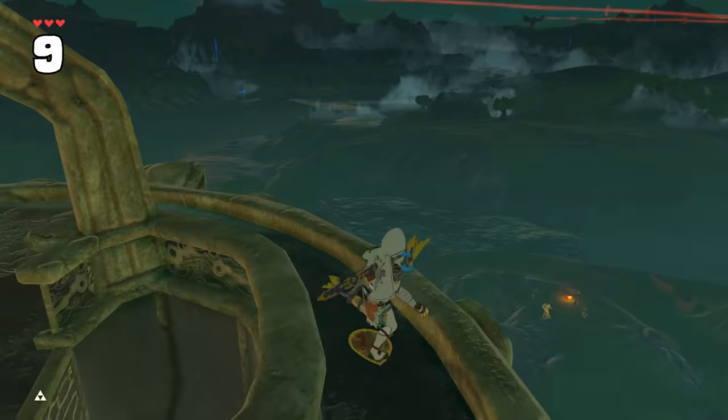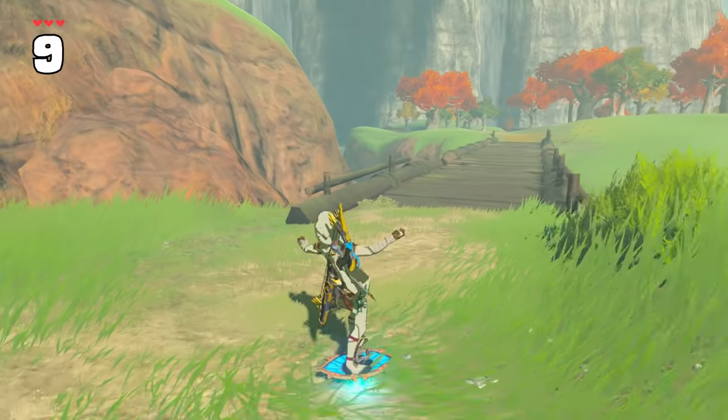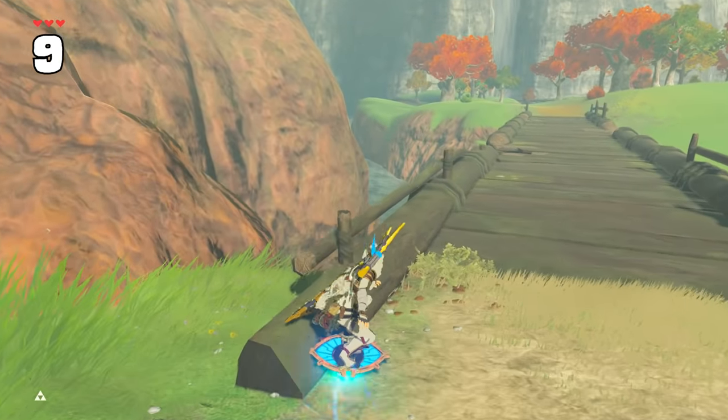Small curbs such as the edge of towers or the guard rails of Sokala Bridge rapidly accelerate Link when sliding against them with a slick shield. Tony Hawk would be proud of your grinding skills.